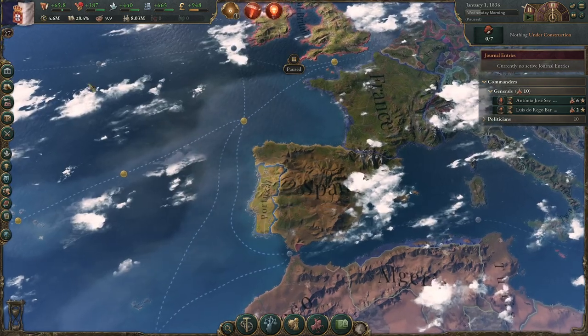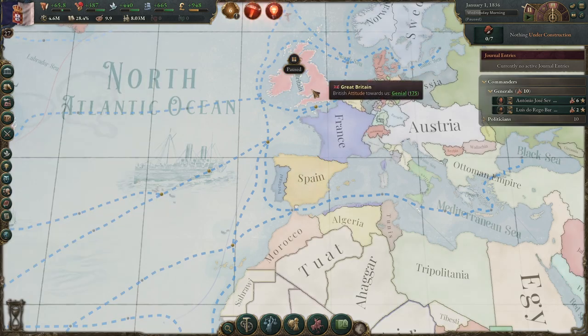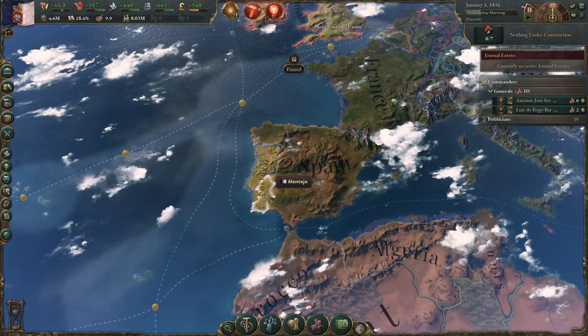At the beginning of the game, Portugal is in a rather unique place. Portugal has a defensive pact and a trade agreement with Great Britain. One of the things you ideally want to do early on is to join their customs union. Normally I don't advocate joining customs unions because it puts you under the control of the other nation, but in this case you want to join it. The customs union of Great Britain will give you access to many resources and tools, more importantly tools and iron, that you do not currently have in your nation. Over time you should get strong enough to leave, but at the beginning of the game joining is a pretty decent plan.